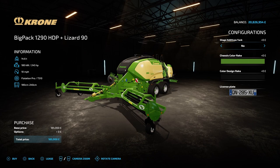The other baler is the Krohn Big Pack 1290 HDP plus Lizard 90, which costs £185,000, requires 245hp, has a 10mph working speed, and produces square bales from 180cm to 240cm. There's no wheel brands or wheel setups with this, but you can add on a silage additive tank that holds 120 litres of silage additive. So if you make a lot of silage bales, this baler will be the better one to go for. It also has the same colour and licence plate options as the other baler.